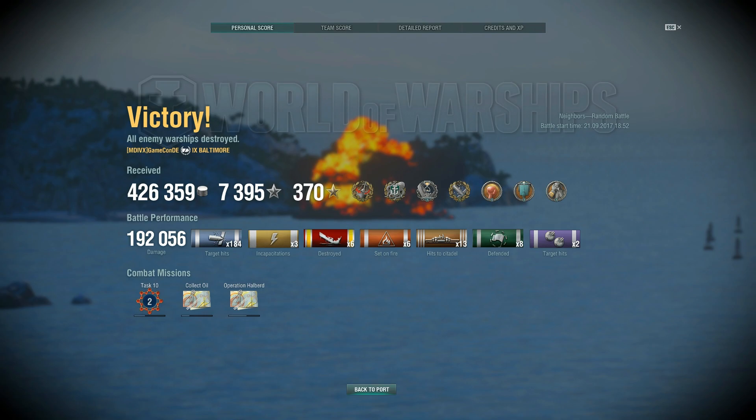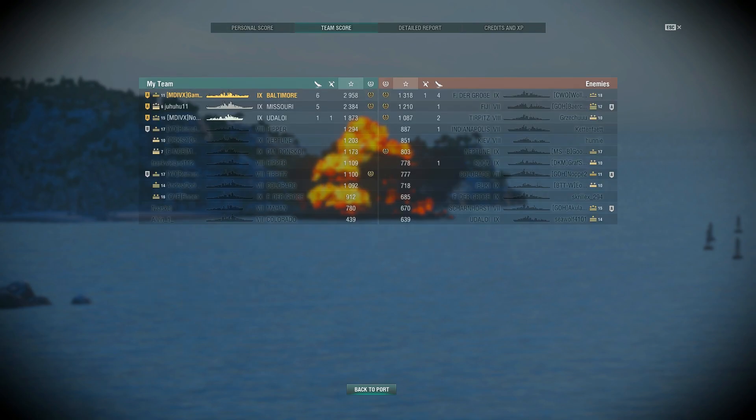GameCon pretty much did it all on this, and his division did it all. They really put the team on their back when they were down a huge chunk, stood up against superior numbers, and kept them in the game. Some of it came down to choices by the enemy team — a couple cruisers sailing broadside on, just a mistake, and that's where the Baltimore really takes its toll on you. If you let it get to your side, just like the Des Moines, even battleships — if it can get to the side of them, it can start pumping citadels into them and watching their health evaporate.